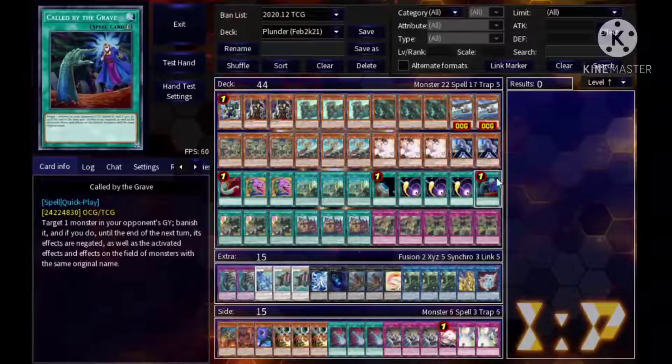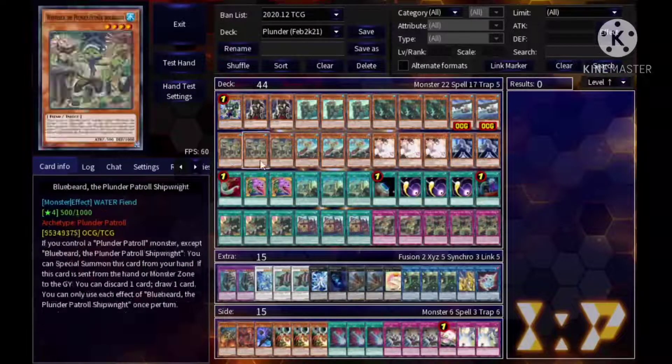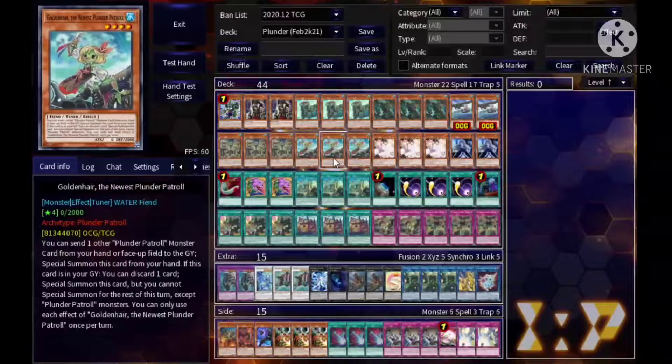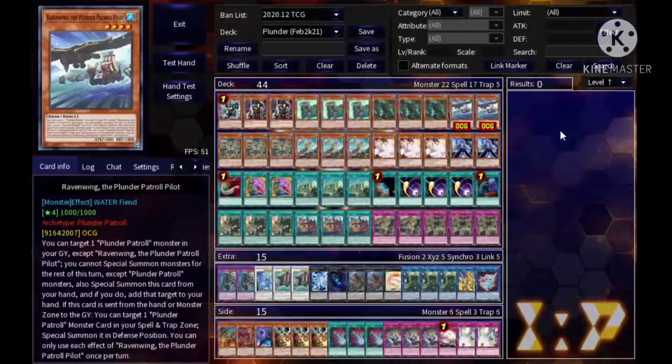Terraforming to get more access to your field spell. Triple Cosmic Cyclone because we're in a back-row-heavy format. One Call by the Grave because you don't want to get caught with your pants down — hand traps are annoying and I definitely want to play one Call by the Grave. Konami, please bring that back to three.